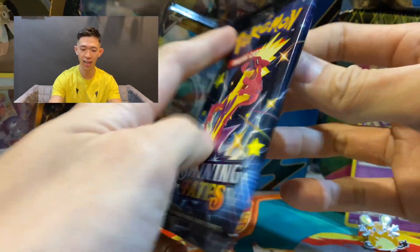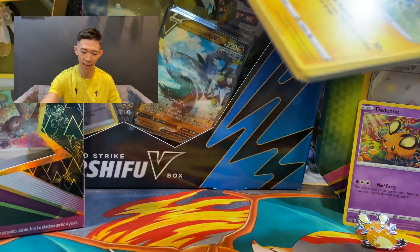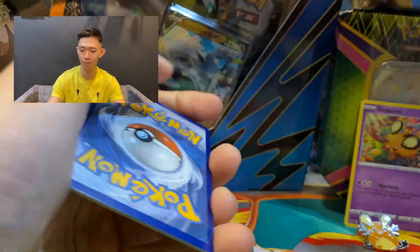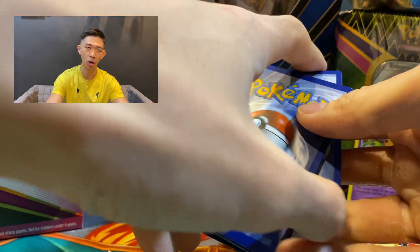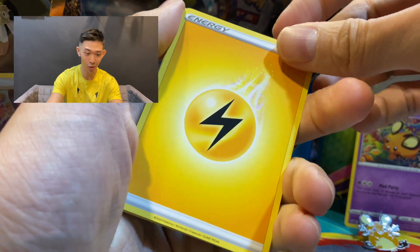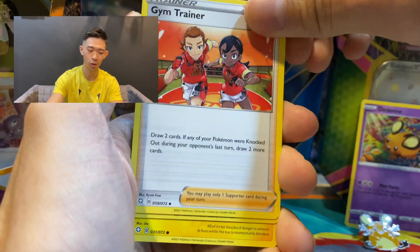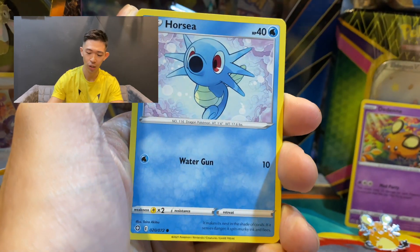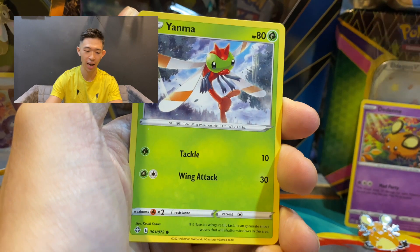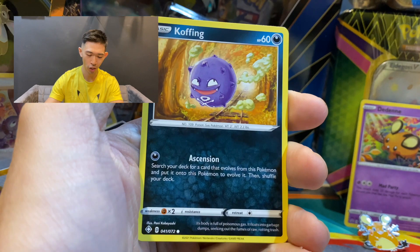Two more packs. So we've got the Toxtricity pack. I just hope to pull a shiny Pokemon — I'm so frustrated, I still haven't pulled any shiny Pokemon yet. Light Energy... oh, it is what it is. I haven't pulled any shiny Pokemon, so please let there be one here. We got Shinx, we got Horsea, Yanma — all cute. Pikachu, Morpeko... no, not yet.